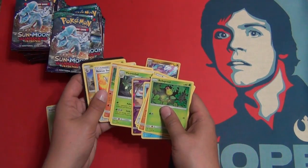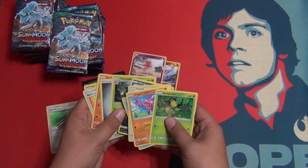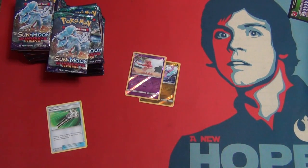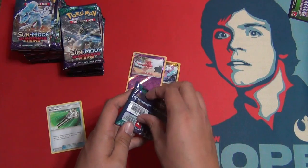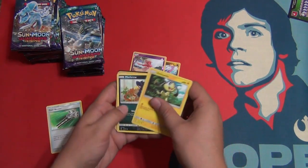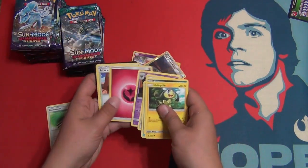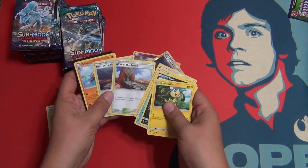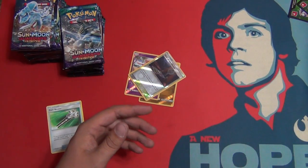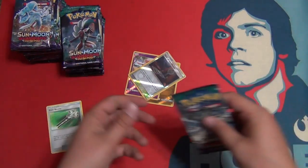Reverse Oricorio and a Victory Bell. Rescue Stretcher. So we got two reverse rares so far, one being a reverse holo rare. Do you guys love this set as much as I do? Reverse Altar of the Moon — that's nice. I got the tell: Altar of the Sun and Altar of the Moon. Do you guys love this set as much as I do? Because it's freaking awesome. It really is.